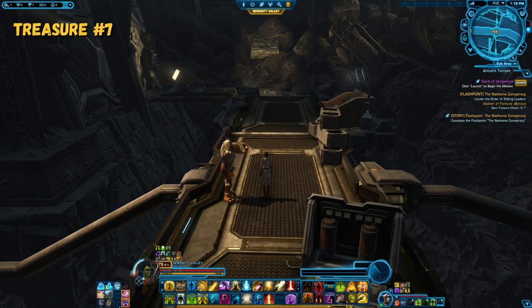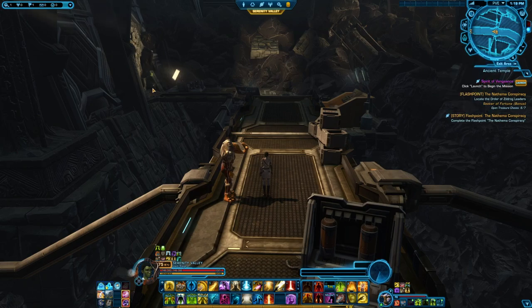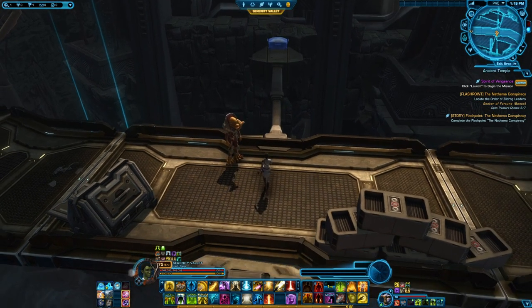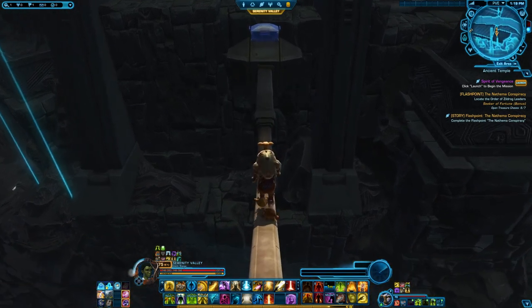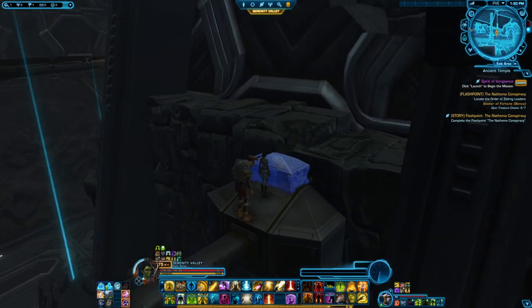The final one will be in the ancient temple. When you follow the path in here and go all around the curve, you will get to the part before you go into the next area and there will be one final chest where you have to balance on a beam. Just run straight — it's not too difficult to get, I promise. Unless you get stuck like I just did.